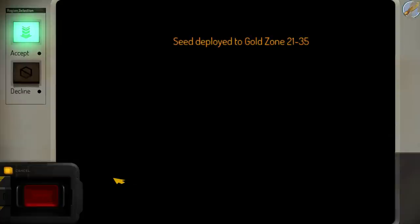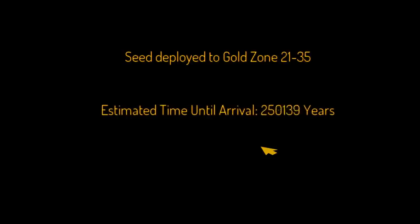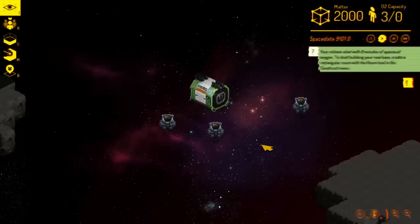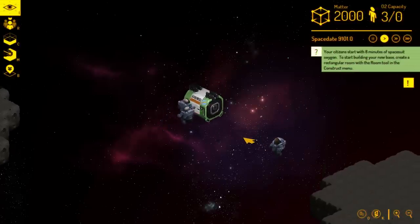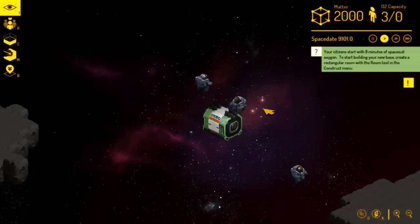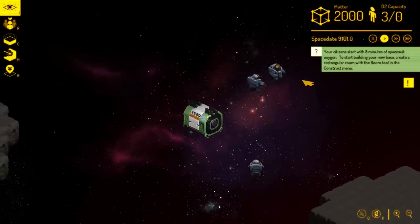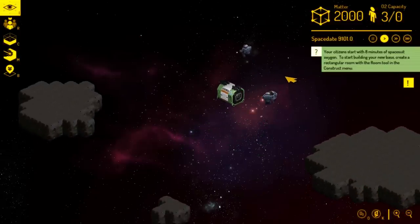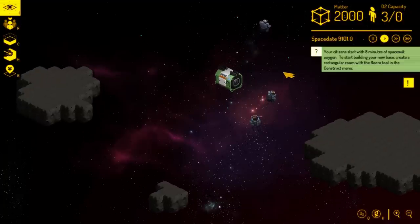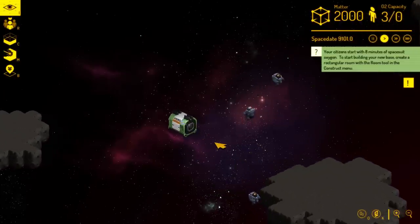By clicking deploy, we are launching a little colony pod full of people out into space. It takes a very long time for it to arrive there, but then they do — many years later, our colonists pop out of the pod. Here they are in deep space. This is the main game screen. As the hint system in the top right informs us, our citizens start with eight minutes of spacesuit oxygen. So we need to get a minimum viable base up, just a room that citizens can stand inside and breathe air in. We landed in a good area with some asteroids to start with — let's get building.